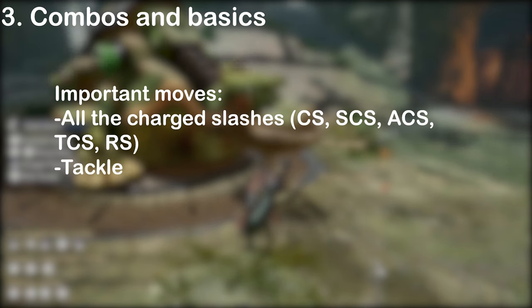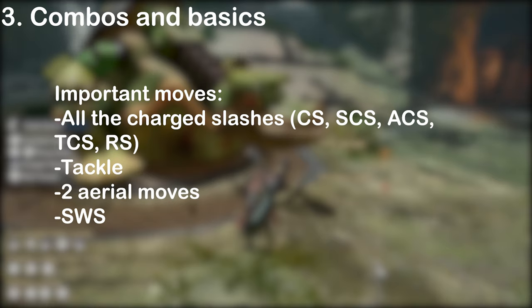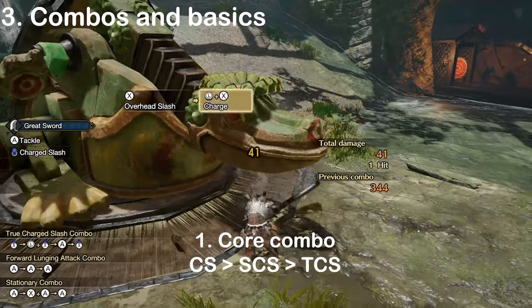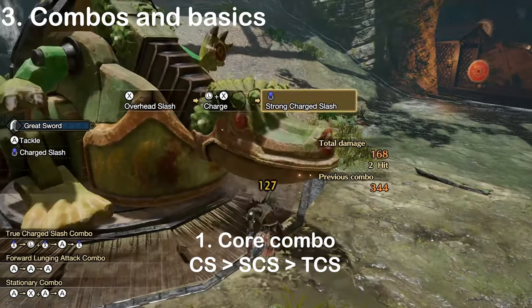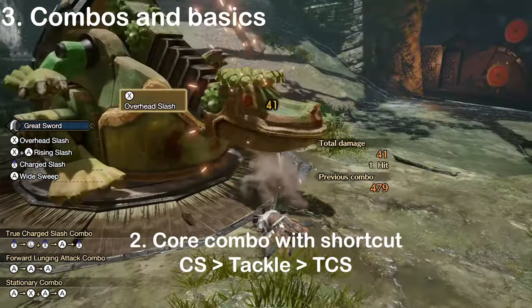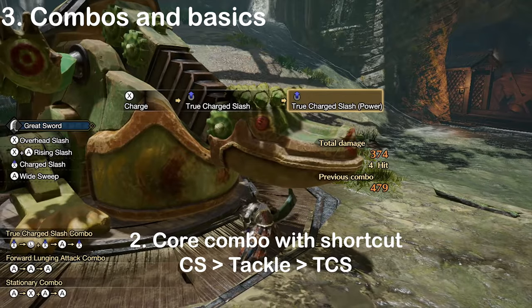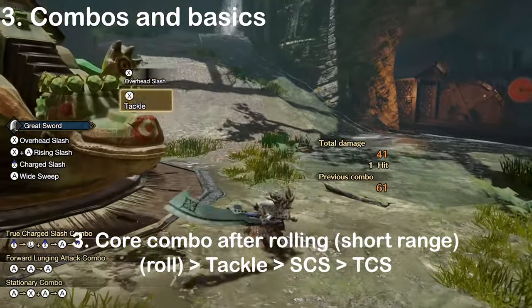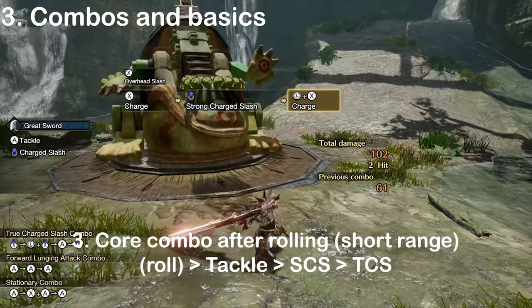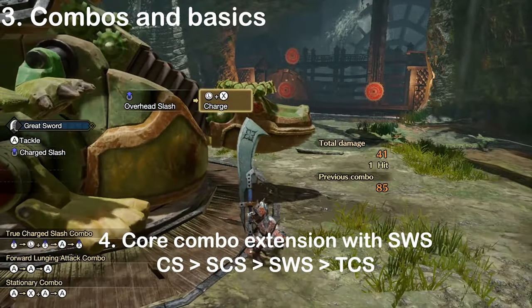Most of our damage comes from our charge slashes — the regular, strong, adamant, and true charge slash. We'll also be using the Tackle along with Adamant Slash for defense and short-cutting into TCS. Every other move is either useless or extremely situational. Our core combo is the Charge Slash, Strong Charge Slash, TCS chain — also known as the triple charge slash combo. Keep in mind that we can turn while charging each attack, which can help a lot with positioning. We can also use the Tackle to skip ahead in the combo. We'll be doing this when we don't have enough time to do all three charge slashes, or if we need the hyper armor to tank an attack. If you want to get back into the combo right after rolling, you should either Tackle or Adamant Slash depending on your distance from the monster — both will let you start from the strong charge slash. After a level 3 strong or adamant slash, the strong widesweep can be an excellent combo extender for some extra damage.